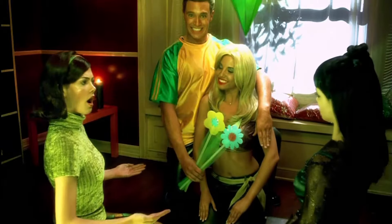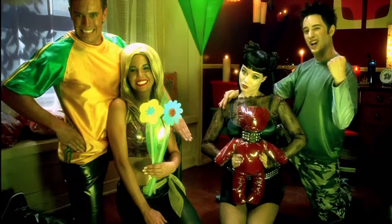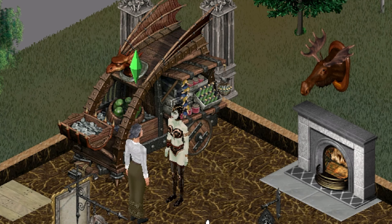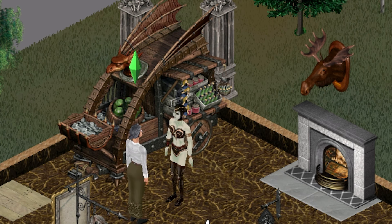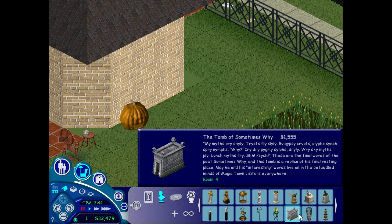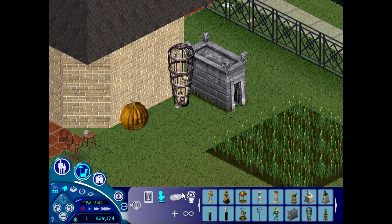Halloween-themed content in the original Sims didn't really appear until Making Magic, an expansion pack released in 2003. While it wasn't Halloween per se, and there isn't any pumpkin carving or trick-or-treating, we were introduced to Magic Tower. Here we could explore lots designed with a spooky and fantastical theme, including areas with a dark forest, magic vendors, and supernatural creatures. The Making Magic buildables had numerous spooky and gothic items including furniture, cobwebs, candles, cauldrons, and tombstones.